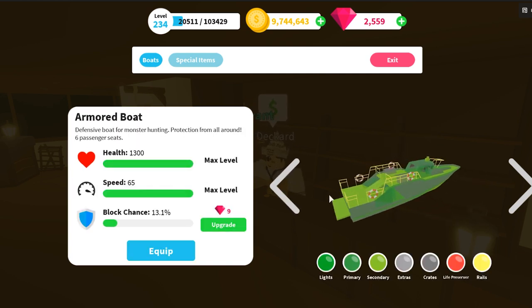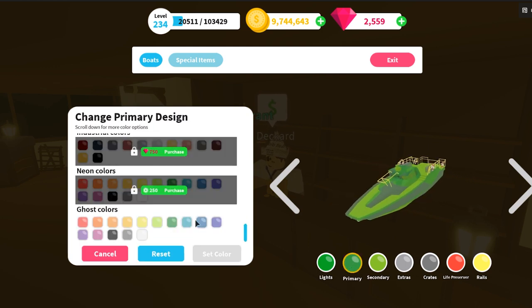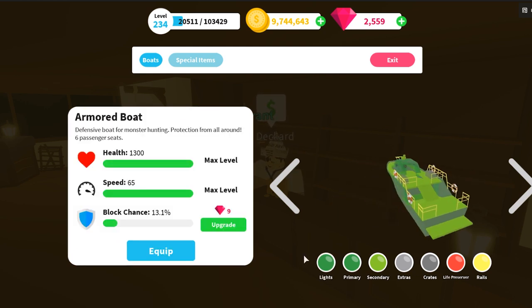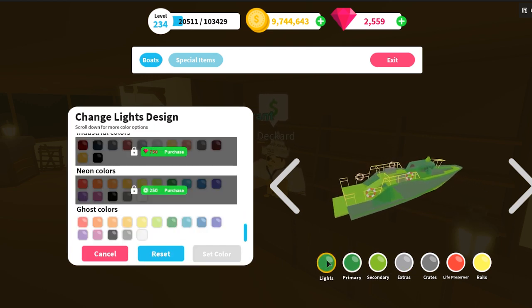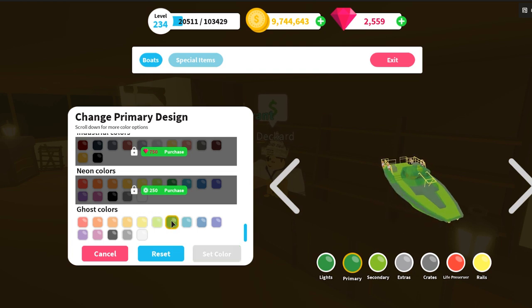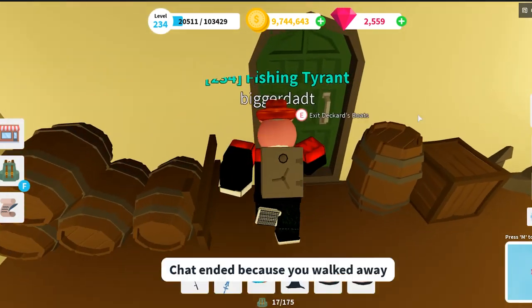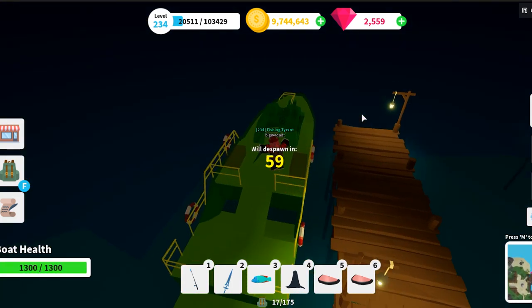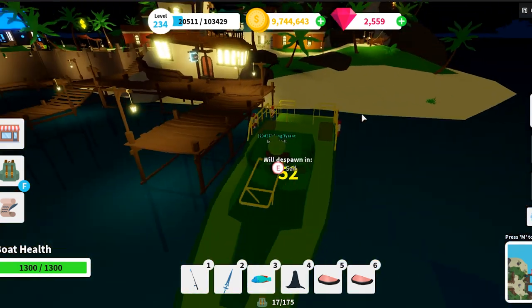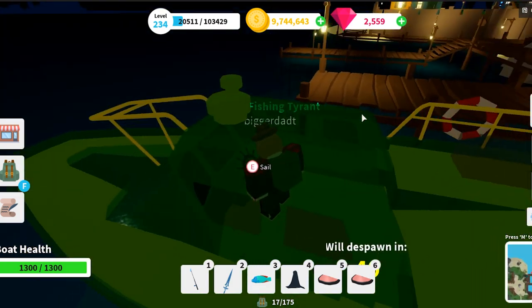Let's check out my ghost green ship — looking like a lucky clover. Wait, why is there still gray on this? Did I not get something? Let me check — primary color, I already got that, lights should be green, set color. Primary should be ghost green — yes, primary is ghost green. The sides are still gray though. Let's equip that boat and go check it out. Bro, check this out — this is looking so fresh! It's a ghost green lucky boat, except the rails are not ghosted. Not sure if I did it right or if it just doesn't apply. You can literally see right through the boat.